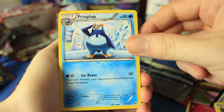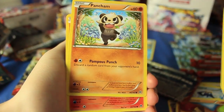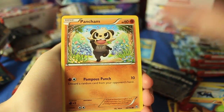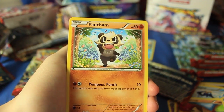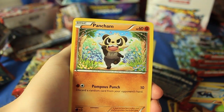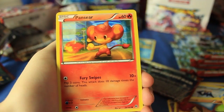We have Dedenne, there's Prinplup, a Huntail, Swinub, and Pancham — they just keep adding Pokémon that I happen to love. We've got a Spewpa, which is probably going to be a Beautifly — another one I really love — so this is just awesome. There's Pansage right there. If only they had a Porygon.